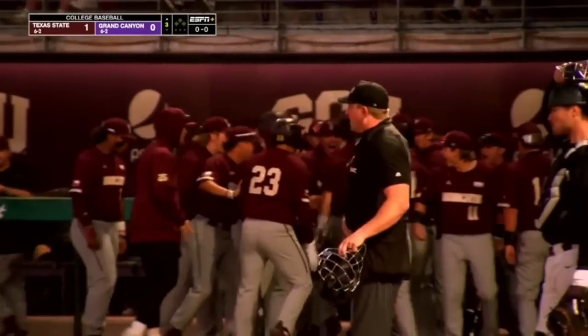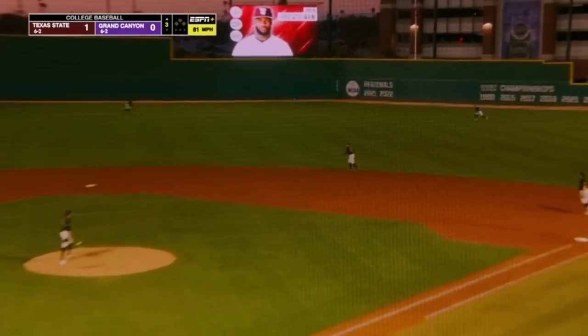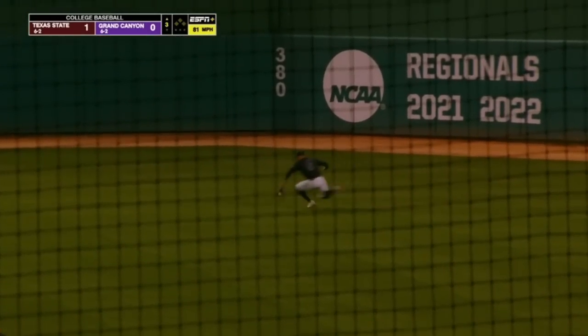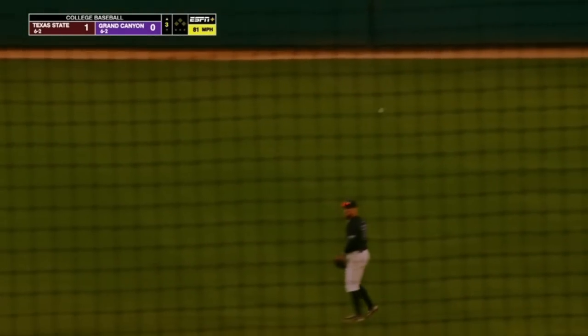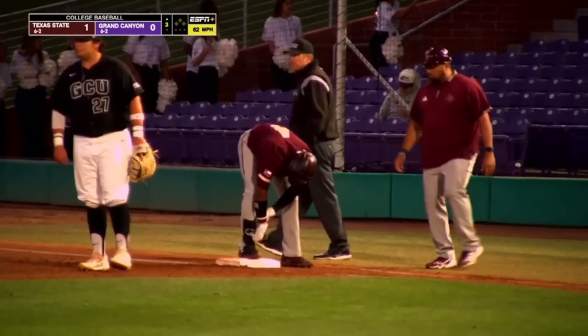First run Zach Thornton has given up all season. 3-1 pitch, lined to right — base hit. Over to cut it off, Verduzco. A skidding stop. He did a terrific job of keeping that to a single.